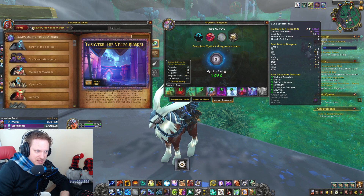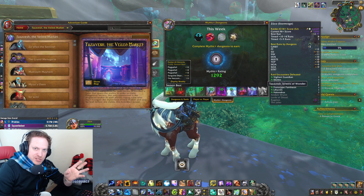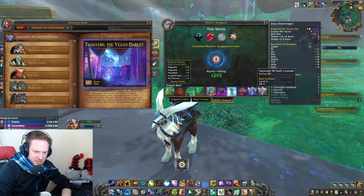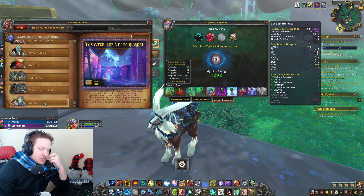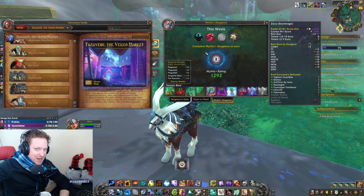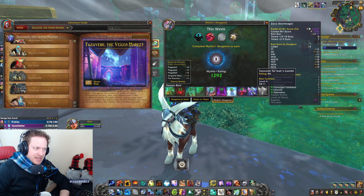It's only the last three bosses. For some reason in the dungeon journal, Tazavesh is not split into two. The first dungeon, Streets of Wonder, is going to have Zophax, the Grand Menagerie, Mayweather and Mayhem, Mize's Oasis, and Sozami. Whereas Soli's Gambit only has Hillebrand, Time Cap, Hooktail, and Soli. So this dungeon is very easy to accomplish. We literally had like 10 or 11 deaths, the tank left, and we still actually timed this dungeon.